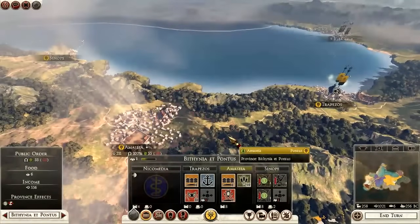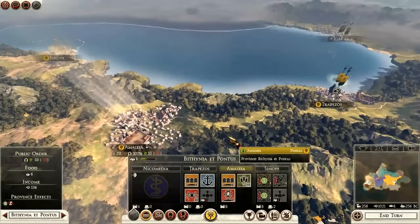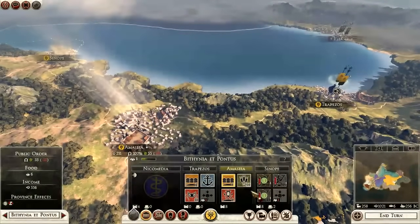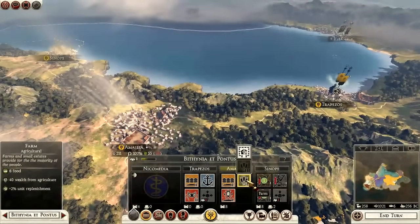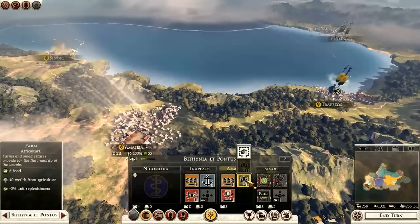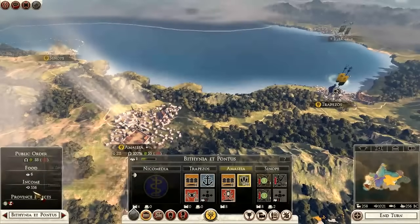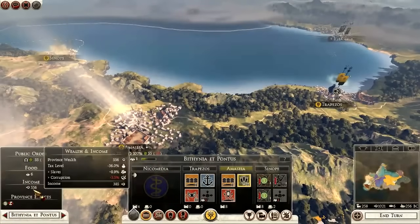Agriculture has multiple benefits that span not just the province but your entire empire. When you look at an agricultural building, it tells you what it does — it provides six food, and 40 wealth from agriculture, plus two unit replenishment. That 40 wealth from agriculture feeds into your provincial wealth — you can see it here at 556 — and taxes are taken out of that.